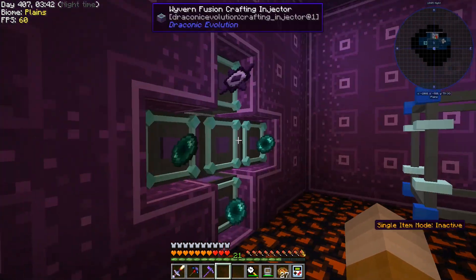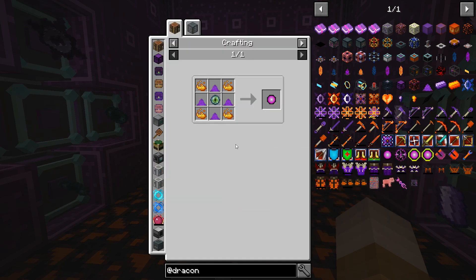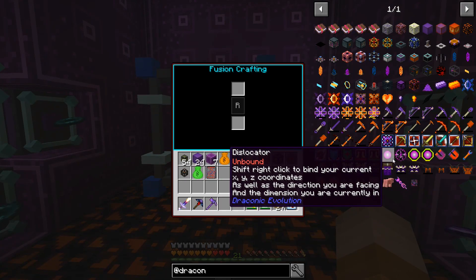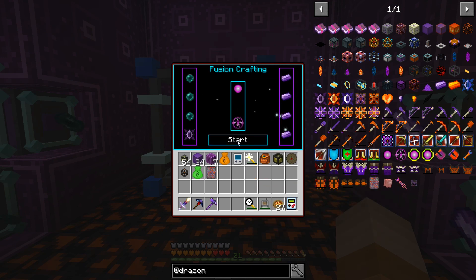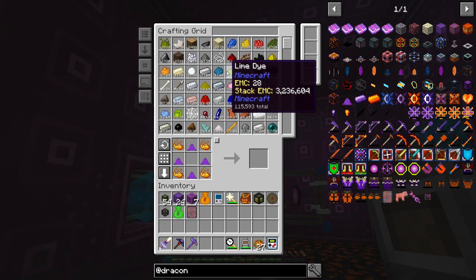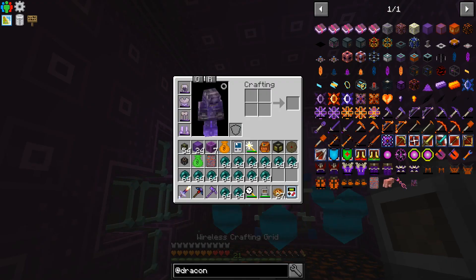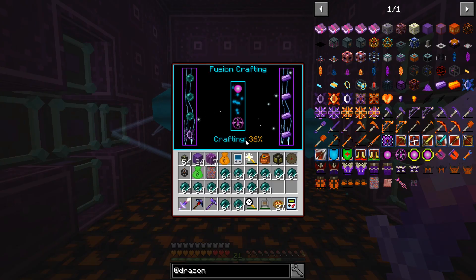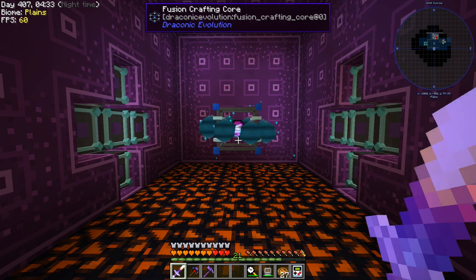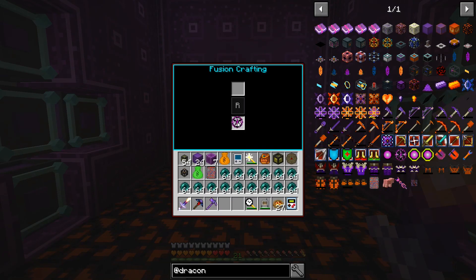All right guys, now that I have all the wyvern fusion crafting injectors, let's go ahead and do this one — really easy to make. The dislocator is actually the one you use on the weather form, so we're going to do the advanced dislocator. We put that one in there, start the process as before, and we're going to need some ender pearls. We have a ton in here, so let's grab a few. And we have the advanced dislocator!